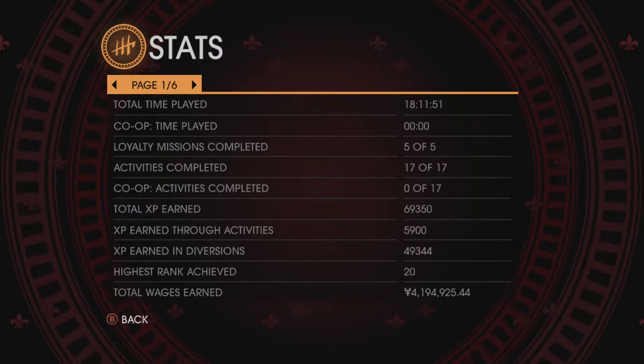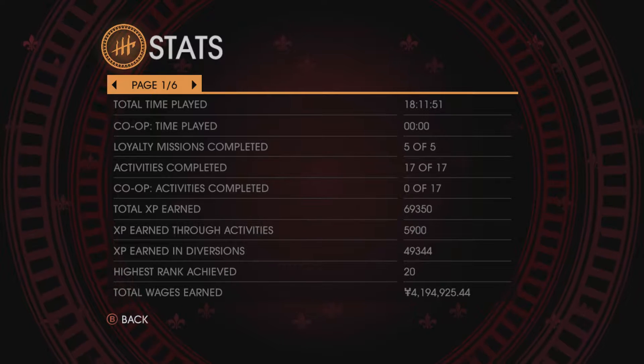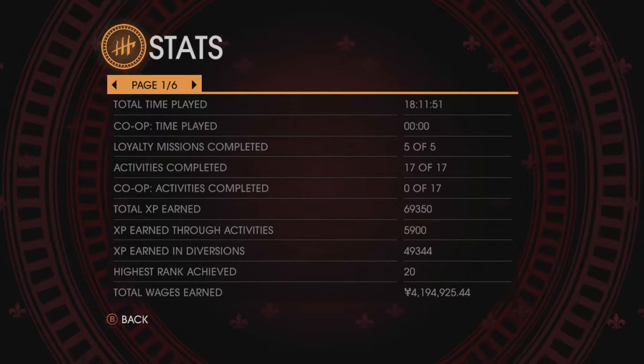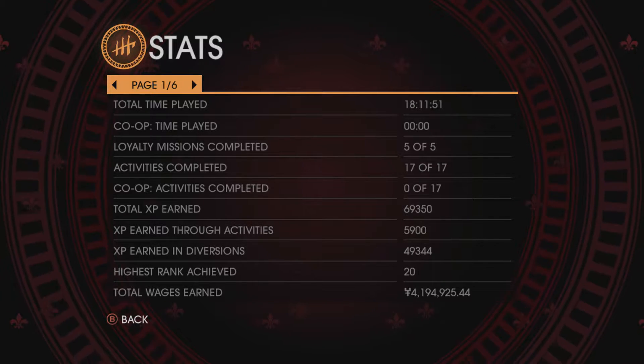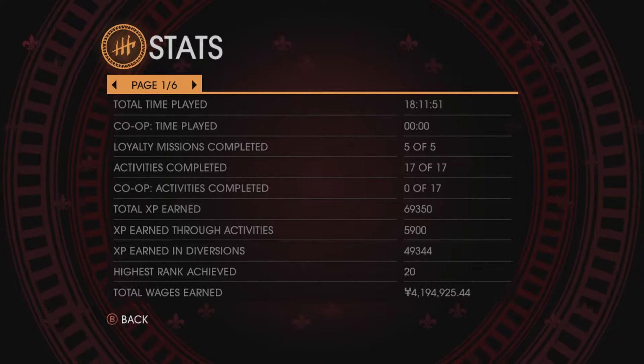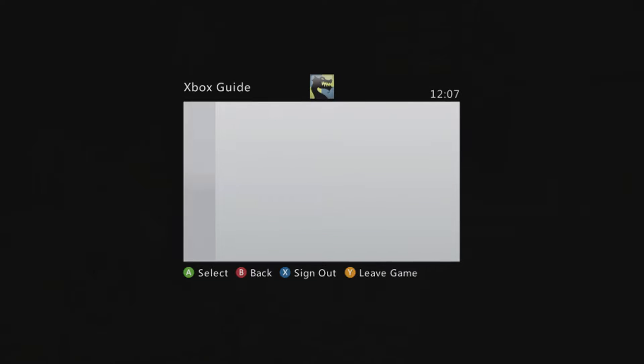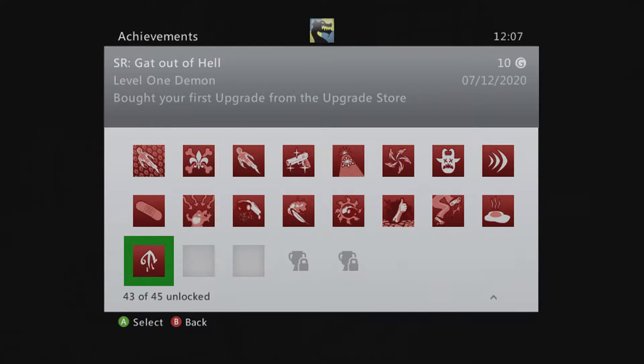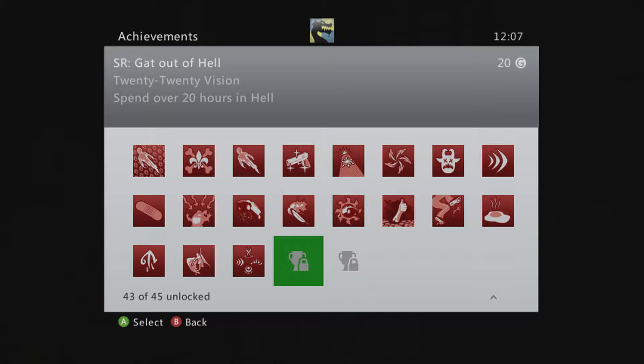Hello everybody, it's the Gaming Dad here and in this video we're going to be doing the two remaining achievements — just showing you me earning them. So the first one is going to be the 20 hours played achievement. If we scoot over to achievements, we will see right down here we've got '20-20 Vision', which is spend over 20 hours in hell.